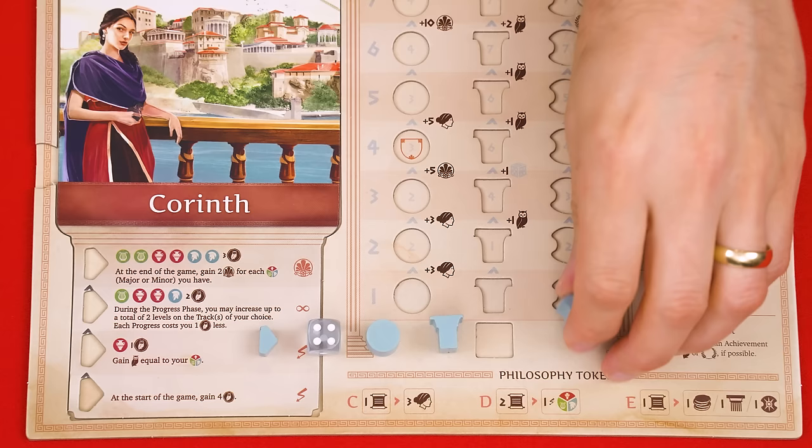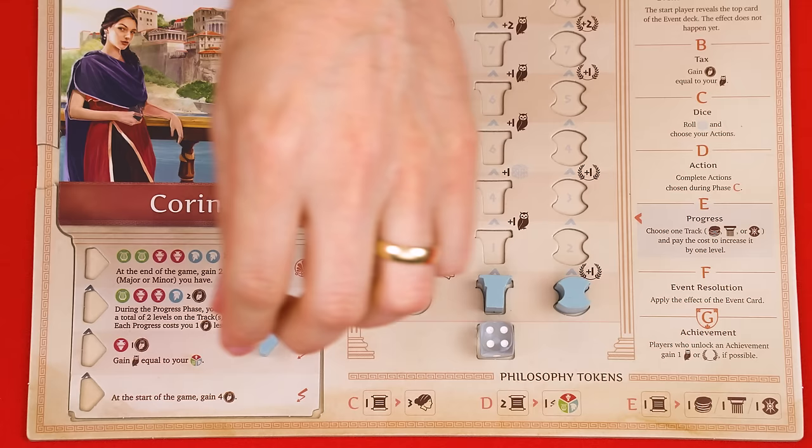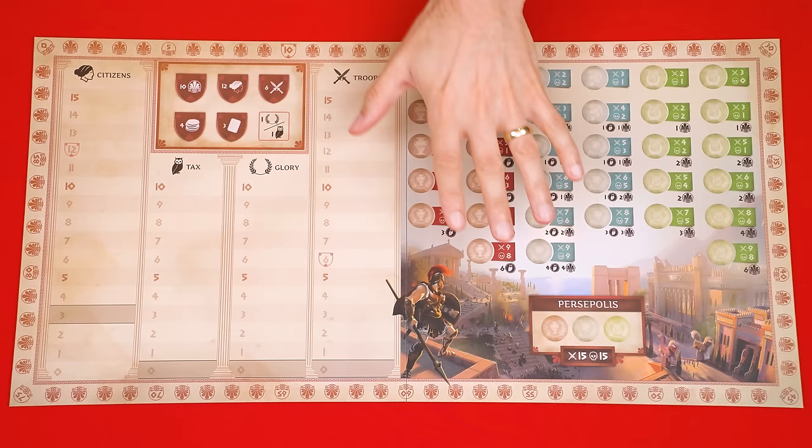Place these wooden markers into the bottom spaces of these tracks on your city board that match their shapes, with a single die set below them here. Then in the very bottom space of your city tile, set this triangle marker.